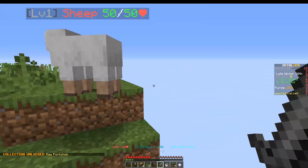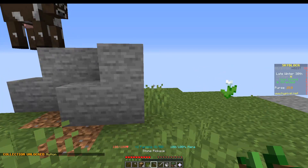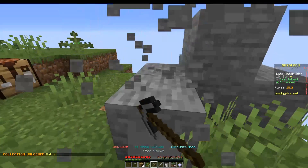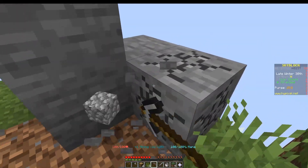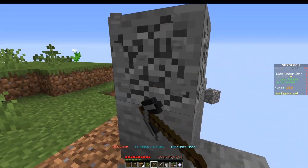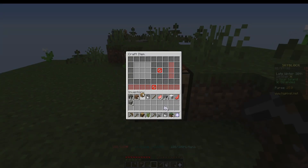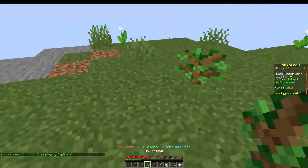Beware: as you kill things your combat level will go up. As your combat level goes up, the level of the things on your island — besides the passive mobs — will also increase. I like to empty out this center island for perfection, maybe. I also rather enjoy a flat island. So we're going to go ahead and flatten this island and get some dirt so that we can start an oak tree farm.